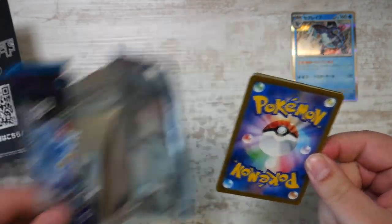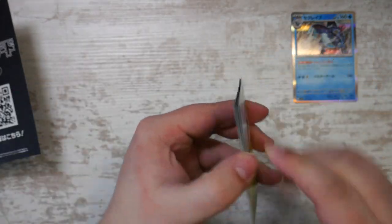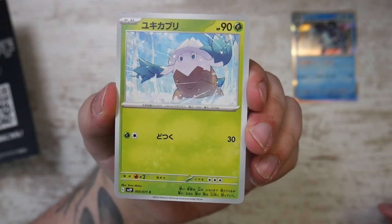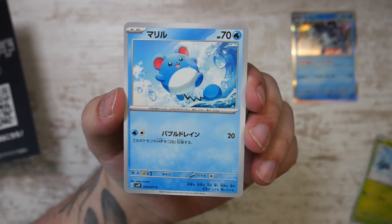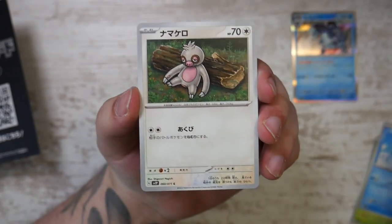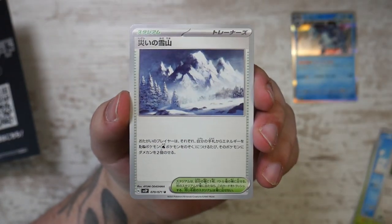We should get three Art Rares. One of them is — I think — the Sudowoodo, which is really, really cool. Then there's the Marill, which is cute, and the Eiscue. There are a lot of cool ones. As I said in my news video, this has really cool illustration.